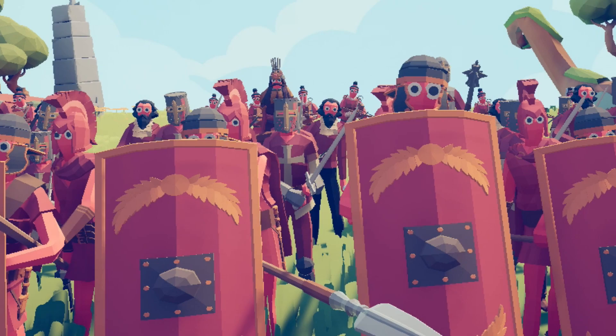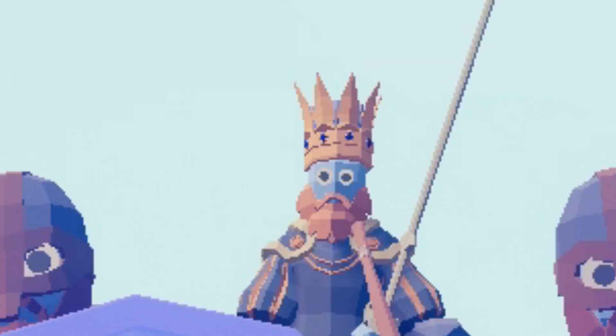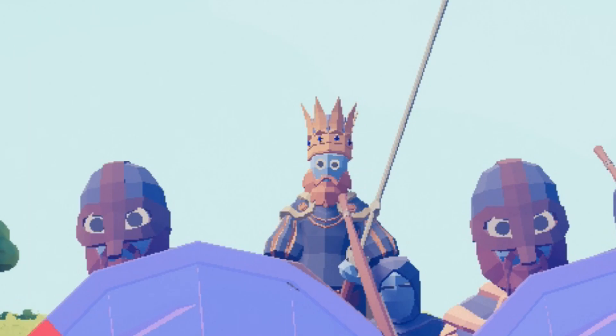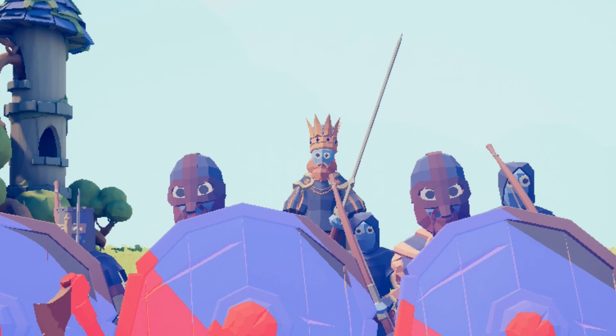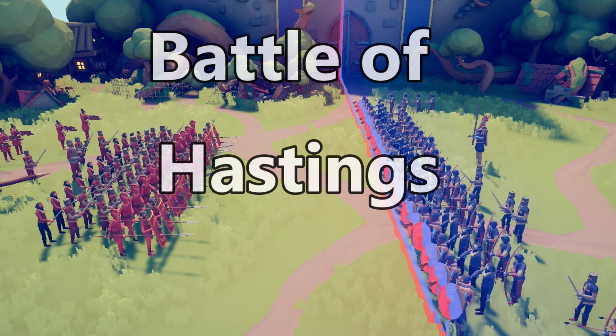It's 1066 AD and William of Normandy leads an invasion force set to conquer England. He believes the English throne is rightfully his. But standing against them is Harold Godwinson, King of England and his army of Anglo-Saxon English. They will form a shield wall and try to save England from the invaders. Welcome to the Battle of Hastings.